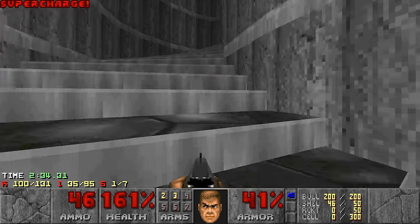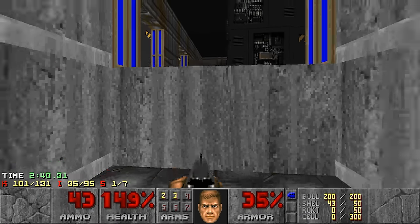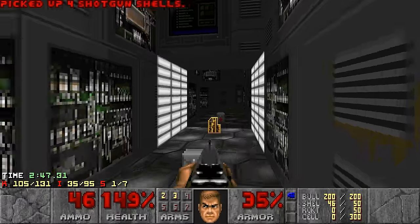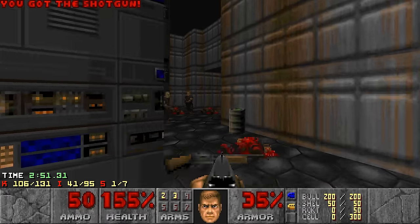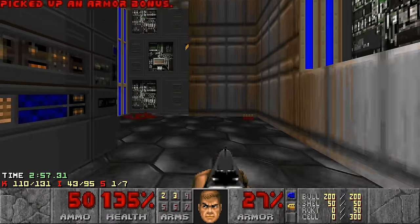There we go. I do need to grab the yellow key though. Okay, there's one spectre left. Now I can grab the yellow key. And I gotta cross the line left again to lower the wall. This is a secret area. Hopefully this goes okay. I'm doing okay.